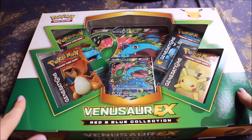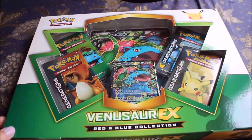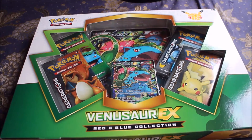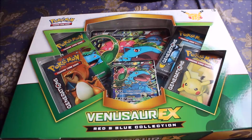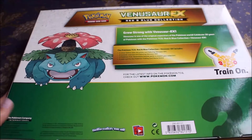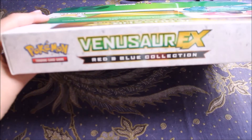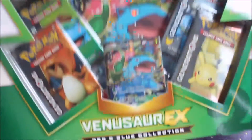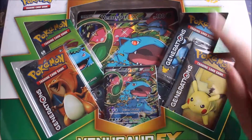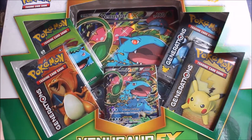Anyway, I'm riding high off my pull from the Arceus box and I'm going to feel good - positive vibes sent into these four booster packs. So here is the Venusaur box - same size, basically the exact same as the smaller boxes, same patterns and layout, except you get four boosters instead of two. You still get the awesome card and you get a jumbo card instead of a pin badge.